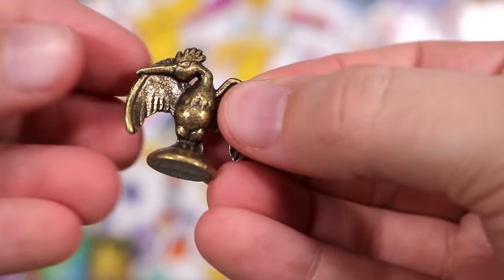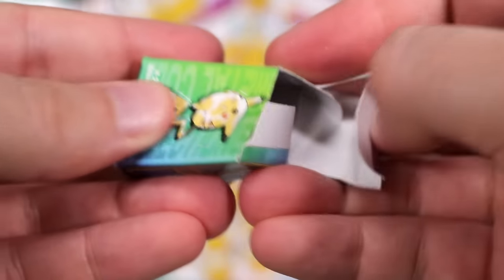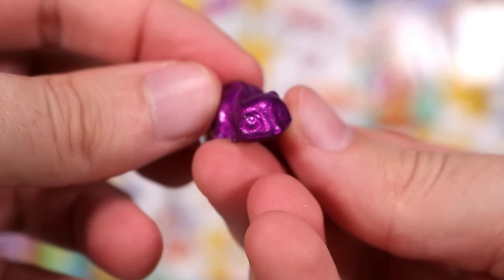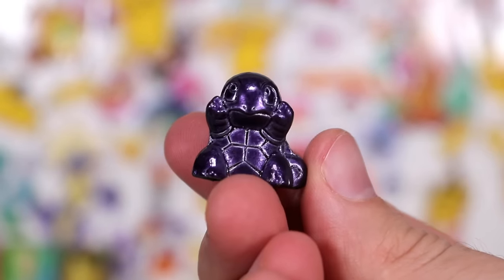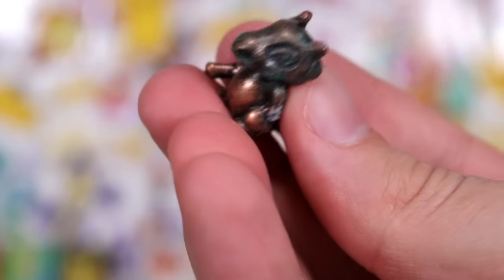Another one — we have a Fearow. I thought it was Articuno again. A Fearow. This double of the slug Mew — this dark purple is the most rare so far, followed by the two sky blue Pikachu.